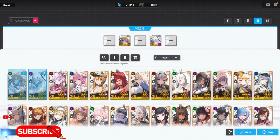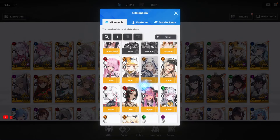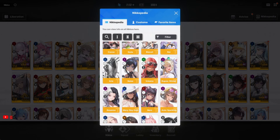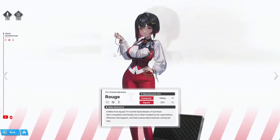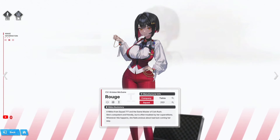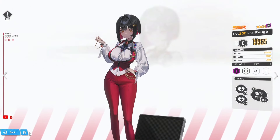That character is Rogue. If you go over to Nikkipedia and look her up — I don't own her and I'm so upset. Rogue is the best Burst 1 unit you should be using with Cinderella. She's a B1 unit and very, very important. Unfortunately, I still haven't been able to pull her despite doing around 60 summons on the normal banner.